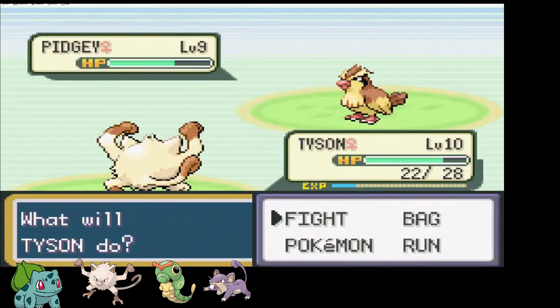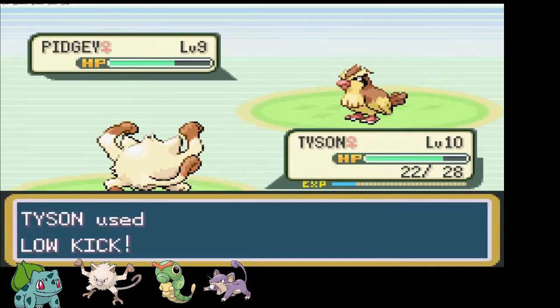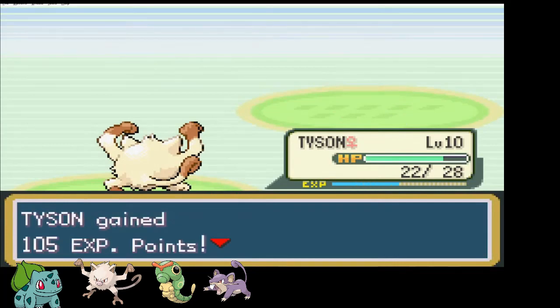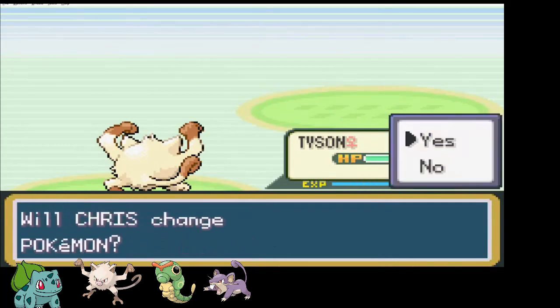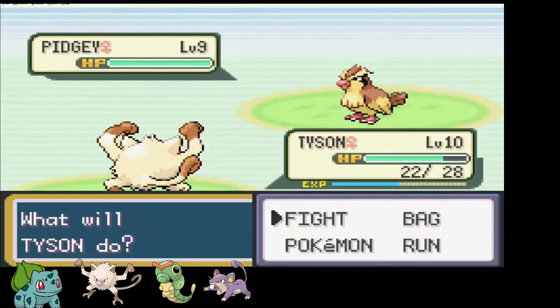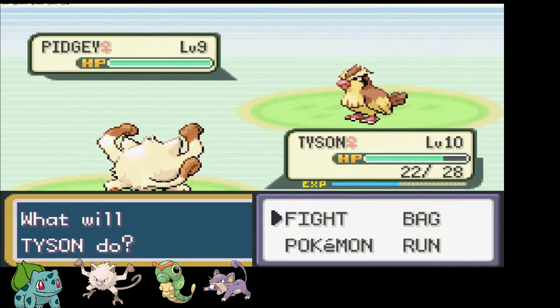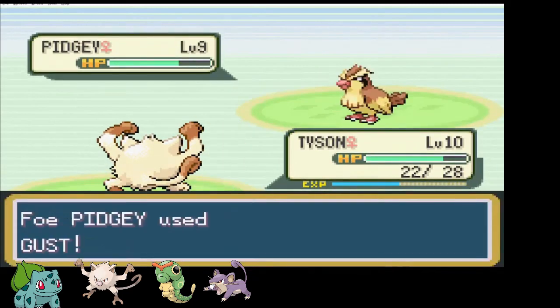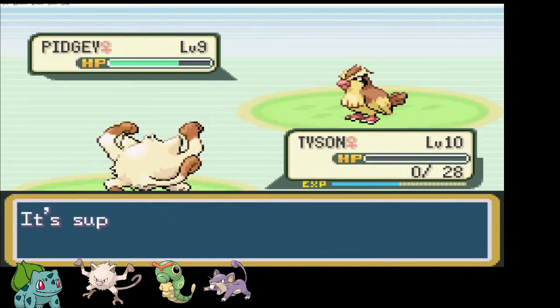This run was going too well to last. The very first trainer of the next route sends out a Pidgey that dies to a Low Kick and a critical Low Kick. I leave Tyson out for the next Pidgey, thinking she would survive a critical hit if needed. I forgot however that Pidgey at this stage already learned Gust. Critical Gust takes out Tyson. RIP buddy, gone too soon.